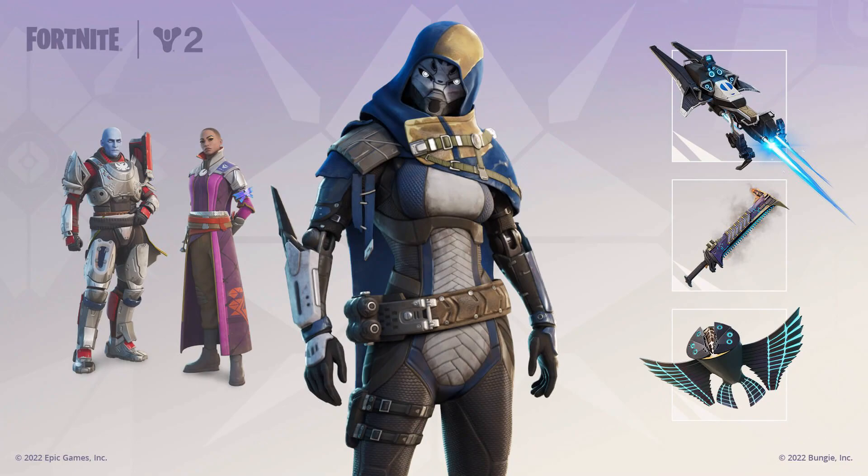Honestly, I think the Exo Stranger bundle is my favorite out of all of these. I'm assuming each one will have a separate bundle where you can buy the skin along with their pickaxe, back bling, and glider. And then alongside that, there will most likely be a bundle that puts all of them together. We'll find out in tonight's item shop — it's literally only a few hours away.